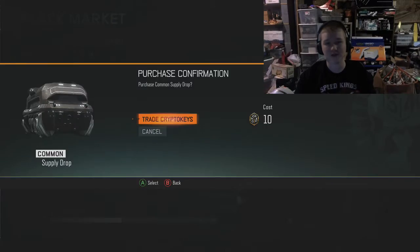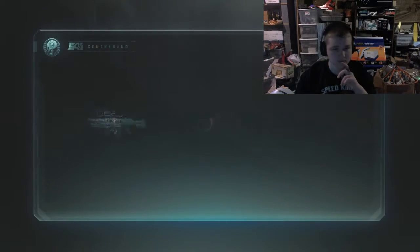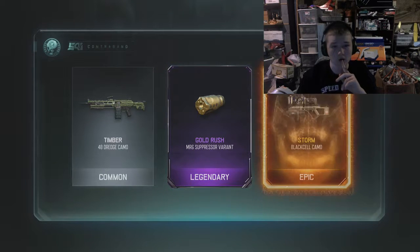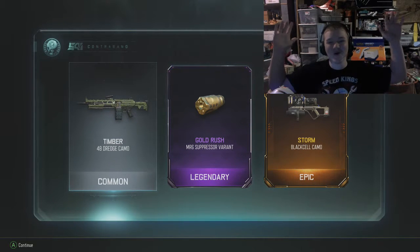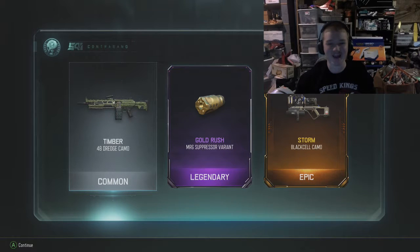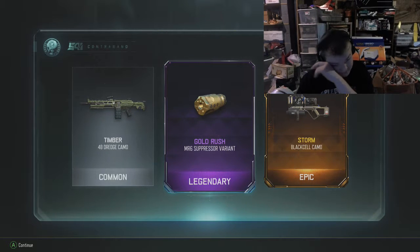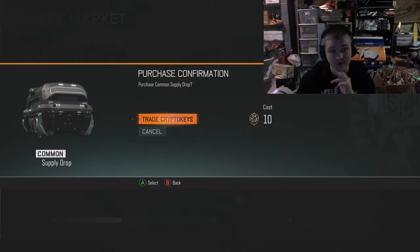We're gonna start off with case number one, here we go. Okay we got timber - oh my god you guys, it's our first case, let's go! I got a golden suppressor. Damn that is pretty dope, that is pretty dope. I got an epic on a rocket launcher.